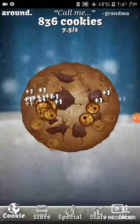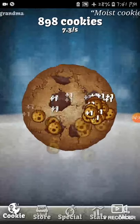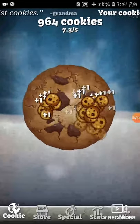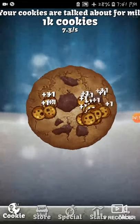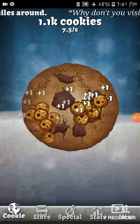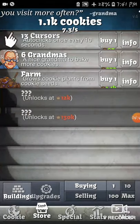We're nearly there — only 300 more cookies to go. I think we only need 100 more cookies now, let's just keep tapping. And I think that should be enough. Yes, we can now buy a farm!